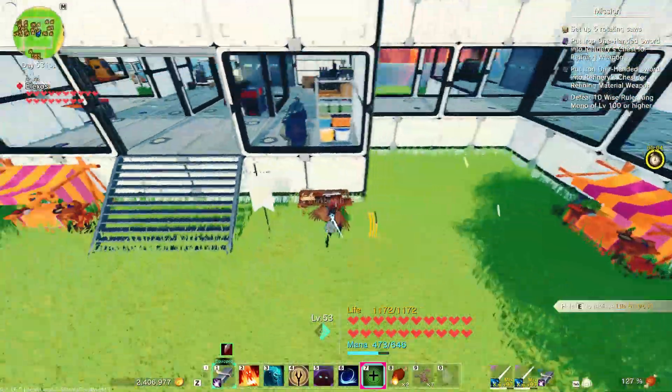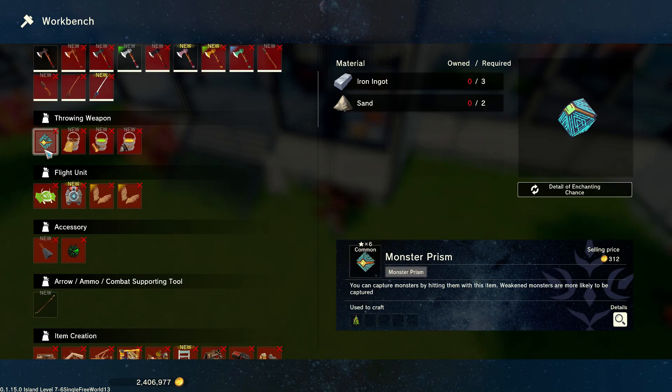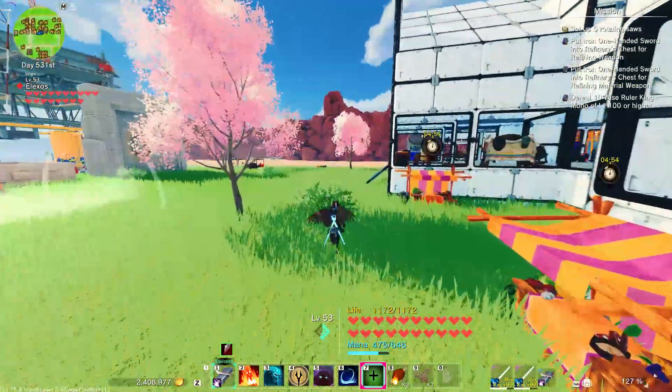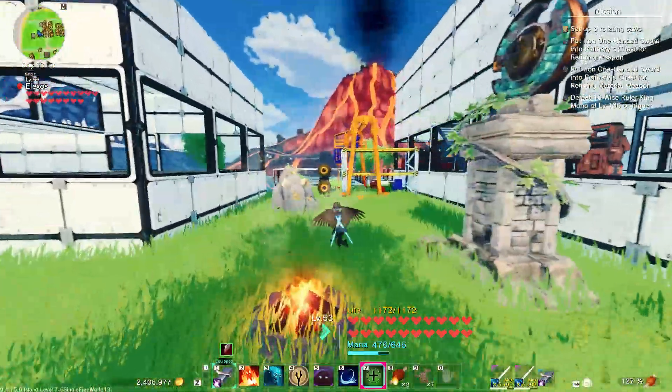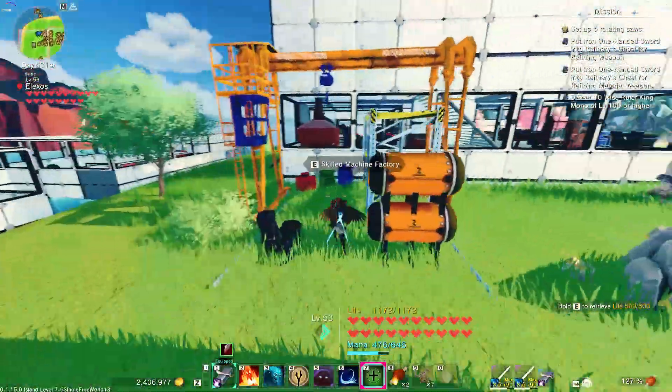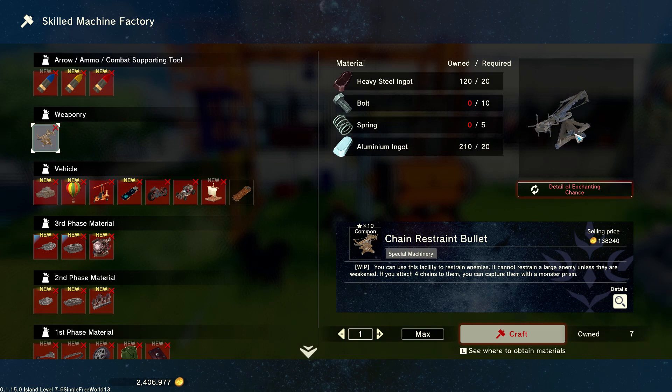So first, to tame a dragon you're going to need some monster prisms. You're going to need sand and iron — it's very easy to get, so I'm not going to explain how to get them. You also need the chain restraint bullet, from the machine factory. You need four of them.